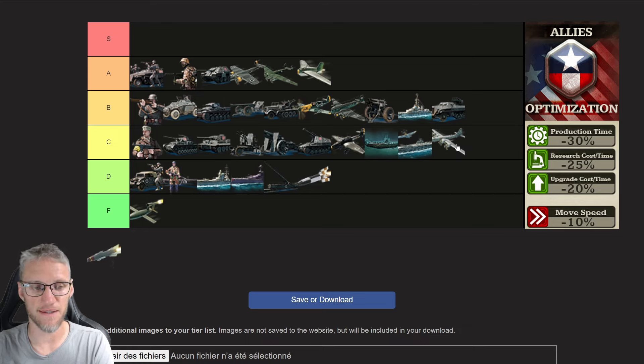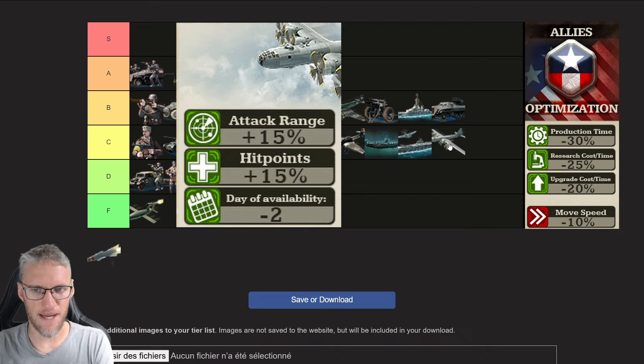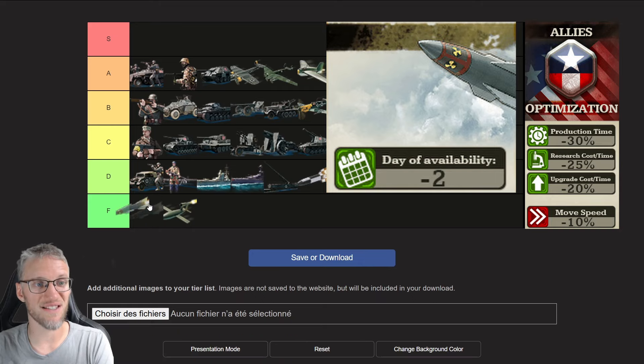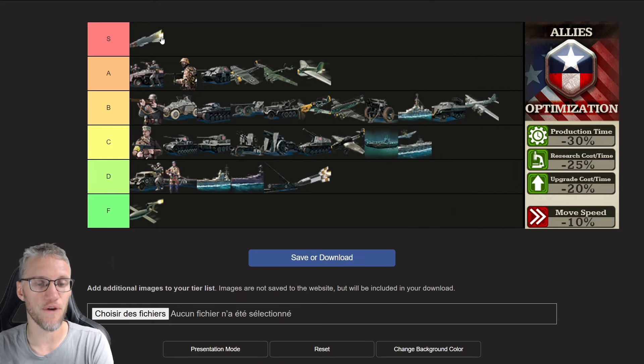Atomic bombers take a lot of time to research and are expensive to produce, so if you go for them your other research will suffer. However, with war bonds it becomes a more viable strategy. The allies nuclear bomber gets an additional range of 15% and 15% extra hit points, so where for other doctrines I would give the atomic bomber a D rating, I might actually put them in B for allies. Nuclear rockets are also two days sooner available for allies — they deal a ton of damage, cannot be shot down, are simply overpowered. Getting these units two days sooner than any other doctrine lets you take out big enemy stacks and turn the tide of war.